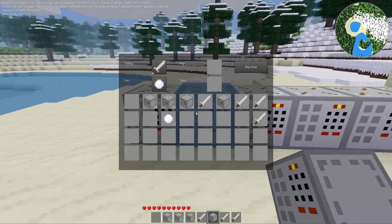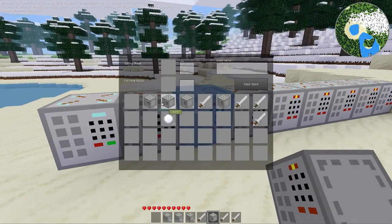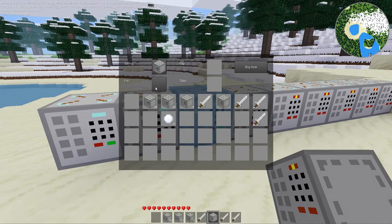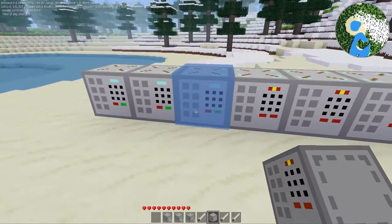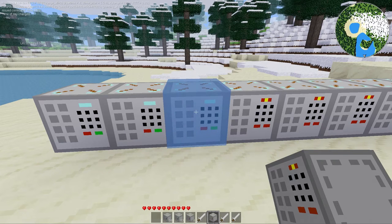One other thing: when you're configuring these stores, you do lose the inventory item you put in there. If I put one item in and save the store, I lose that item — the machine takes it. I know Pipeworks gives the item back after storing the string, but I figured if you're an admin setting this up you probably have give anyway, so what does it matter? Honestly, I was just lazy and I'm justifying my laziness to you all.